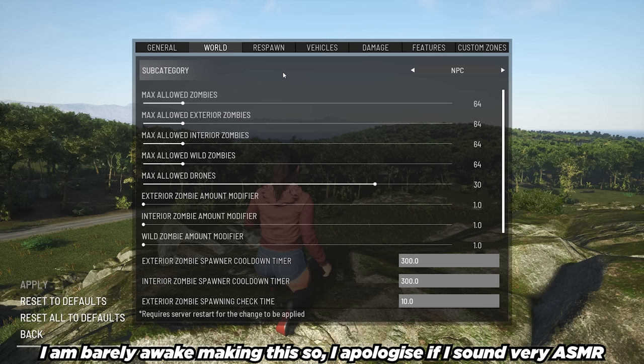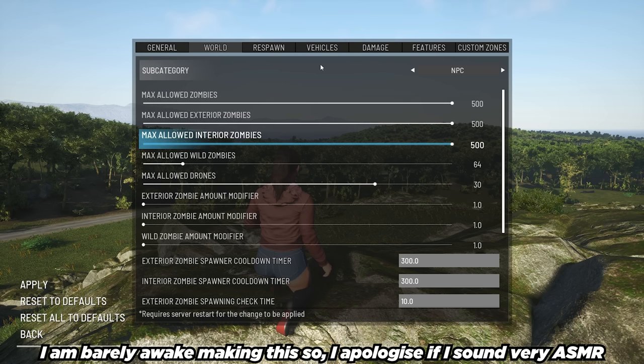These are going to be my single player server settings, so if you want to mimic them, all you have to do is copy this video. Max allowed zombies in the world — I'm going to put it to 500. Max allowed exterior zombies — exterior zombies relate to the zombies or puppets outside of a building, so I'm going to crank them up to 500. Max allowed interior zombies — interior refers to inside bunkers, inside buildings — I'm going to crank that to 500.